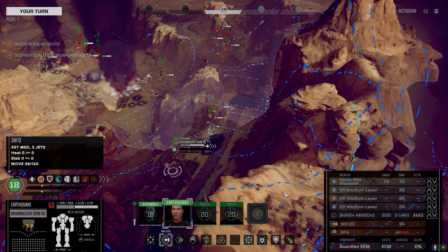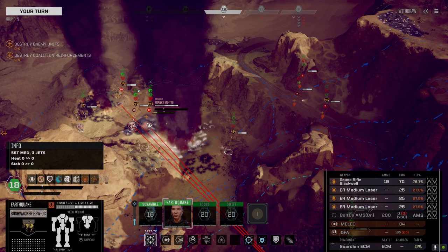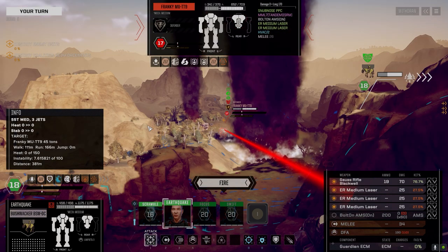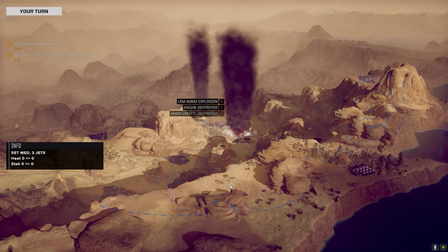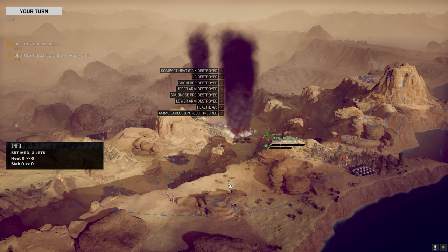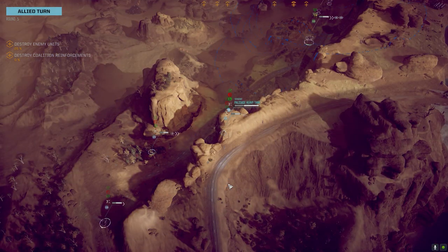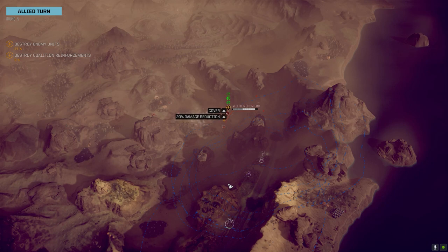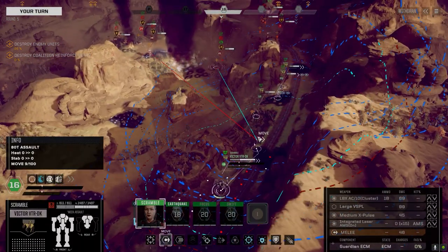The Goss is back — what if we just stand here, what's our chance to hit? 46... 76 on the Frankie though, let's take the shot at the Frankie. We can salvage that — I think that was an ammo explosion. That was brutal.